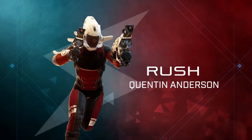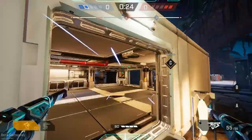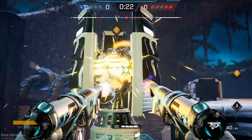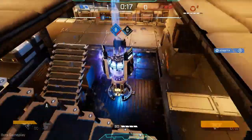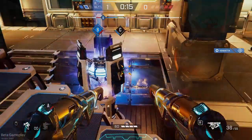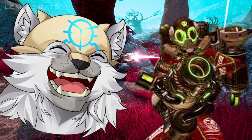Quentin Anderson, aka Rush, is a quickster on the battlefield, made with the intent to capture objectives or kill other operatives quickly and efficiently. This leaves the opponent with fewer operatives to work with in the final loops. With his kinetic boost ability, he can reach places rapidly, almost like Toxin with her displacer.